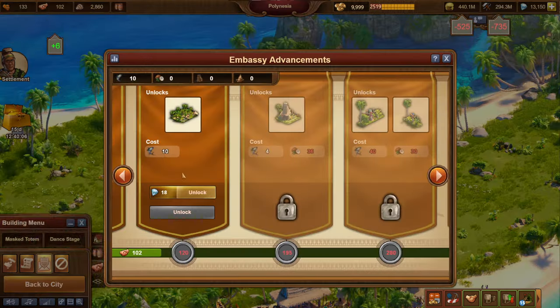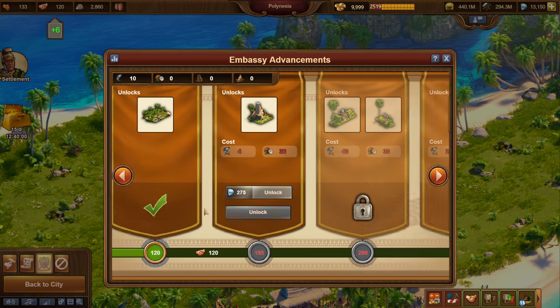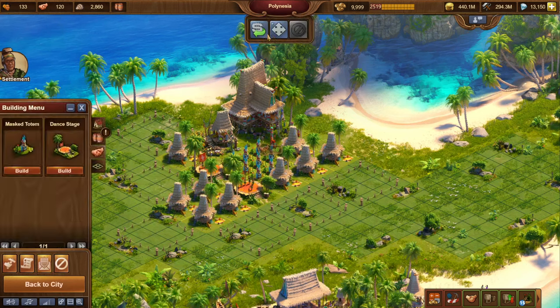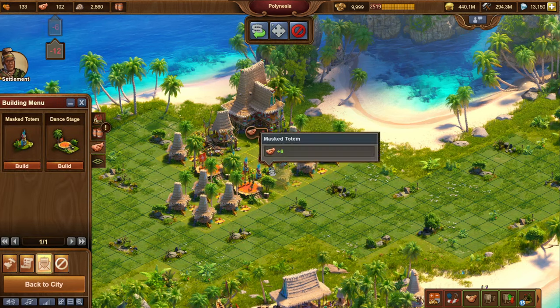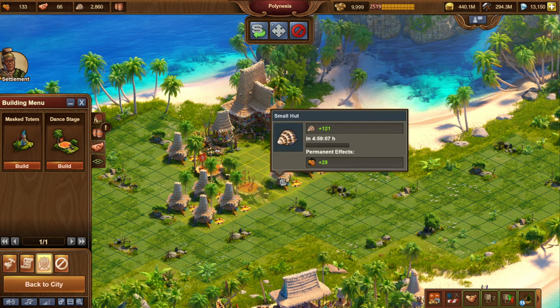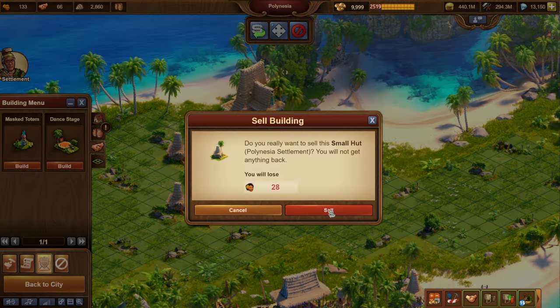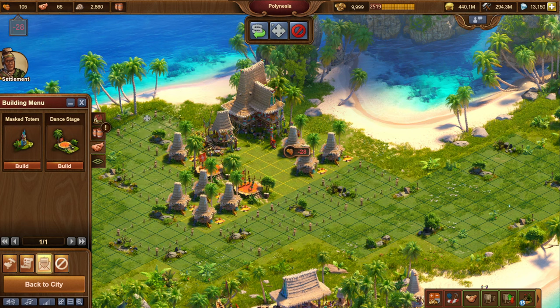I need nine actually — I think that's exactly enough. And there we go, so now we have the next goods building. Let's delete all of these. And I do also need to delete one of these small huts. So let's delete that.